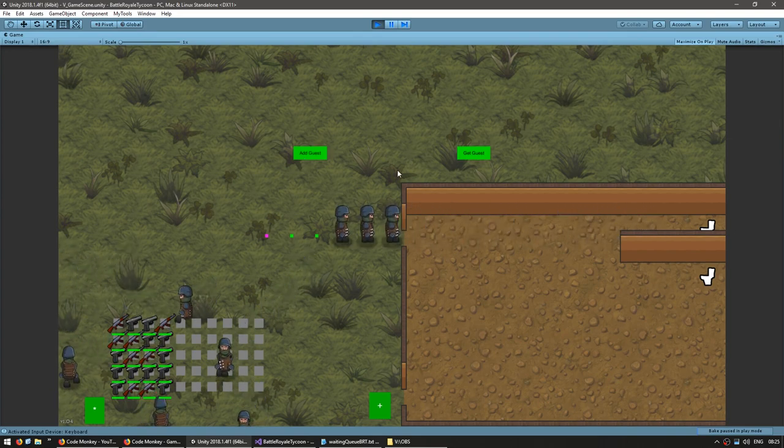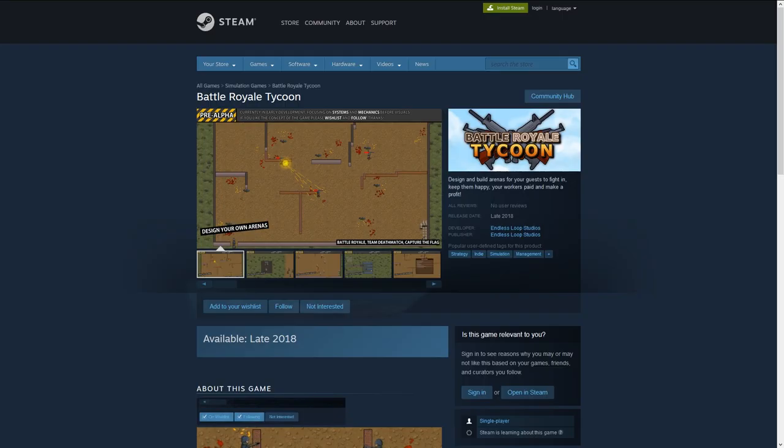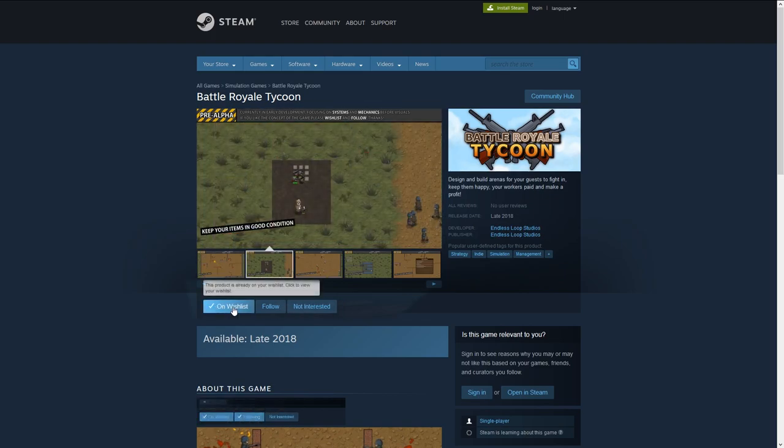When I have multiple guests in my queue and I get the first one, the others get repositioned in front. The game is still in development, so if you like the concept go to the Steam page, add it to your wishlist and follow.